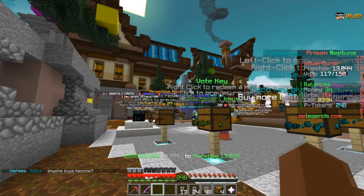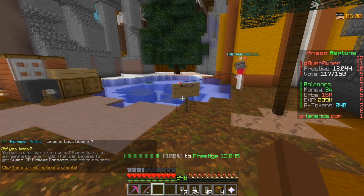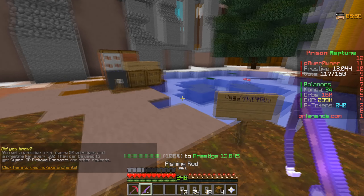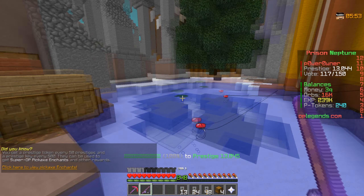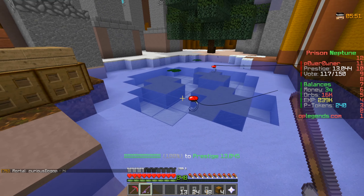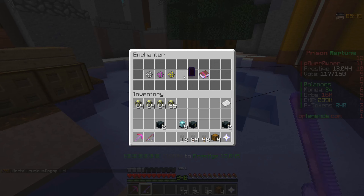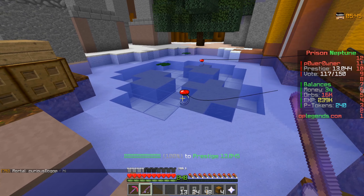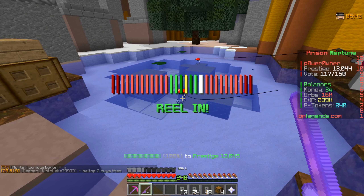First things first, you want to actually come behind the crates and there's a little fishing pond right here. You can do stash kid fish, which will give you this fishing rod right here, and we are ready to go. I wonder if there's custom enchants that we could use for fishing. I'm pretty sure there would be, but for now we're going to start out like this.